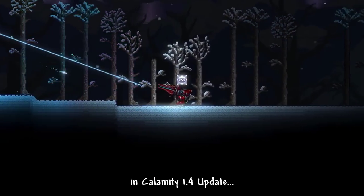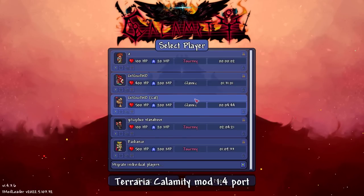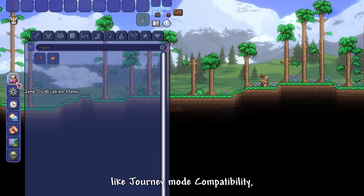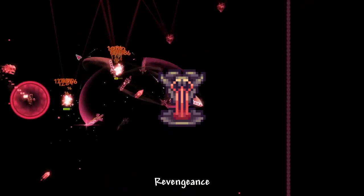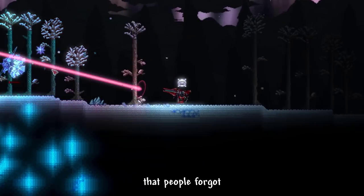Two hidden weapons got added in the Calamity 1.4 update. The Terraria Calamity mod 1.4 port has been released, but everyone's been focusing on the big parts — like Journey Mode compatibility, Death, Rivengians, Defiled for the Worthy, Tectonic Cancer, Master Mode — and those bigger things. People forgot that Calamity also added two new amazing weapons.